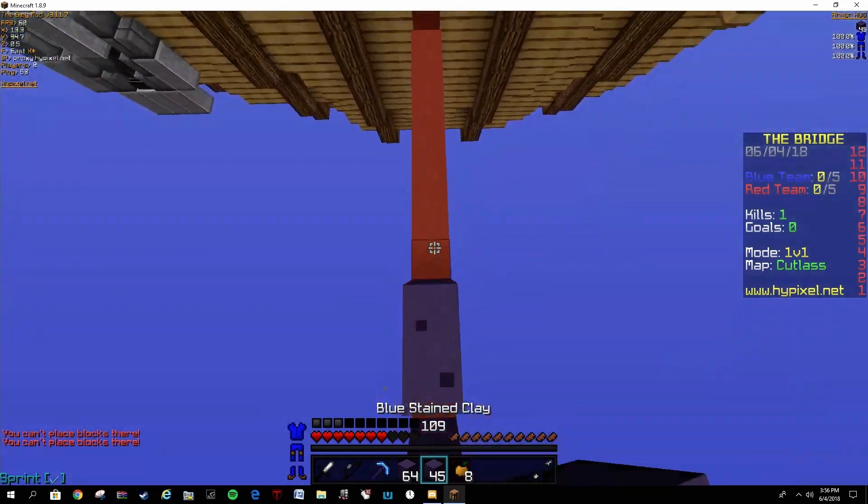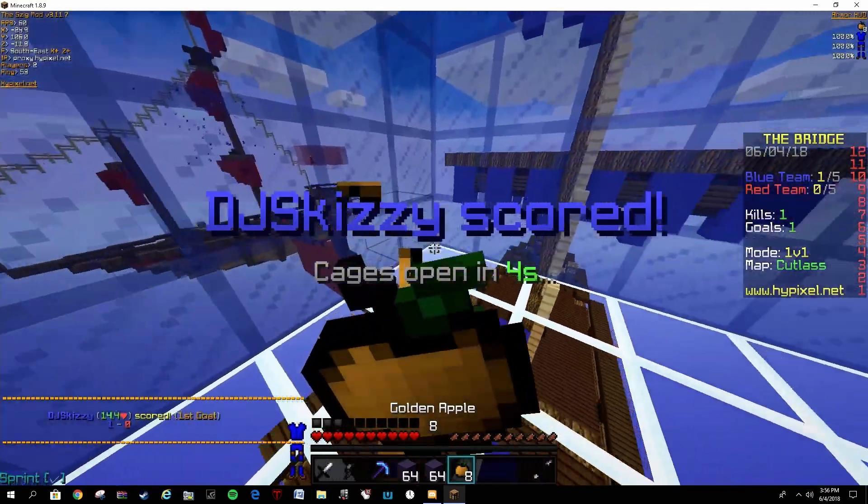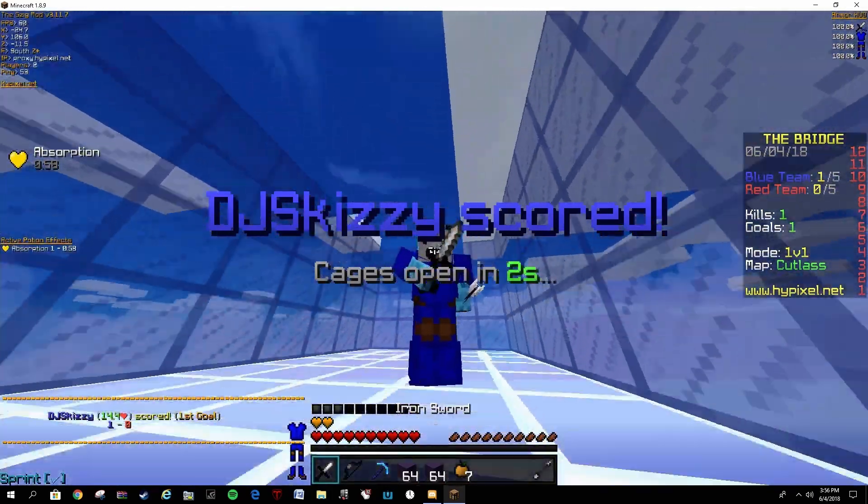Mechanicus, in my opinion, is the worst and most hated map in all of Bridge history, with Cutlass being a close second. This is Skizzy signing off — like and subscribe.